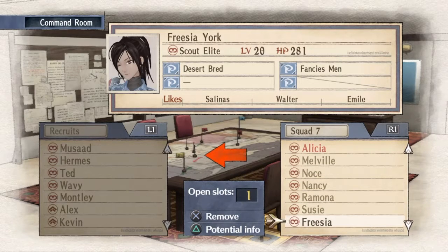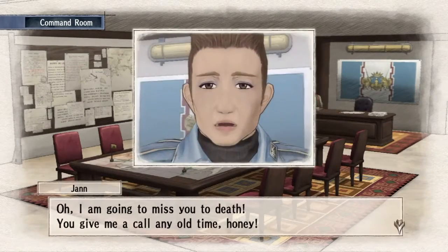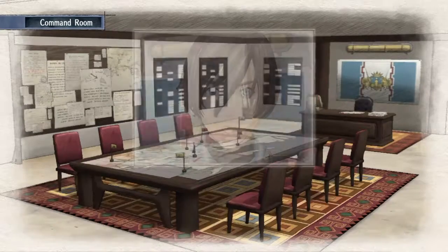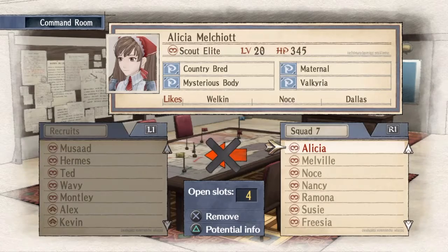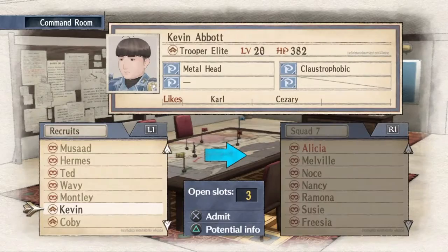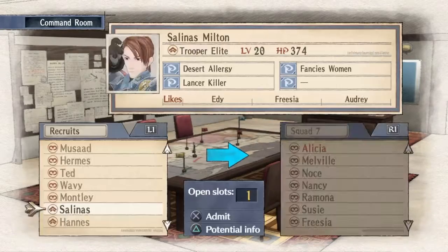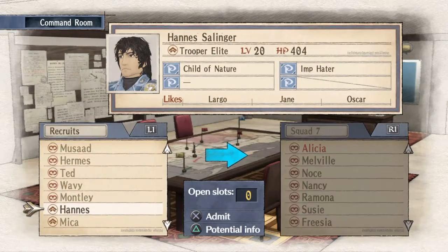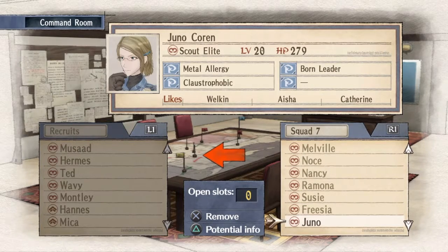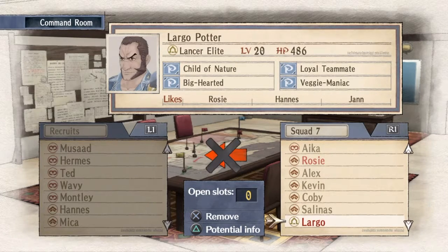What we need to do is unlock the hidden potentials of each of our recruits. As we scroll through this list, we can see that some of these names have all of their potentials unlocked and some of them have a dash. That dash means that potential has not been unlocked yet. So what we want to do is fill up our squad with people that have a dash as one of their potentials. Note that a diagonal line through it means that they don't have a fourth potential — that does not mean that it is locked. Only the straight dash line means that potential is locked and we must unlock it.